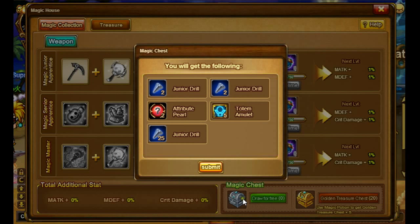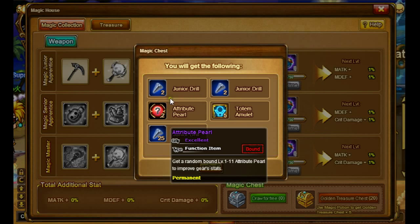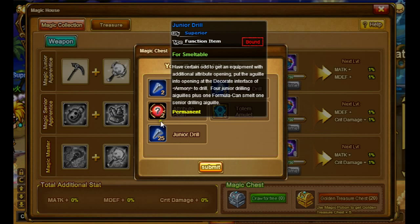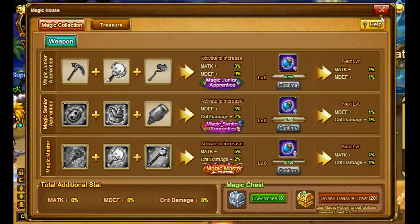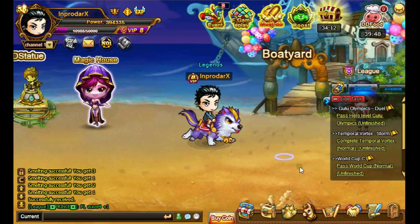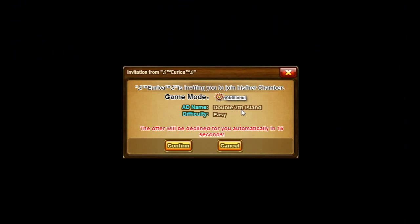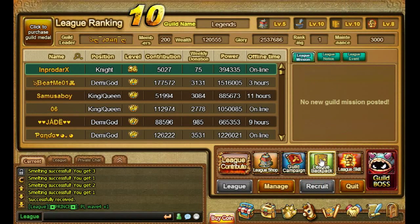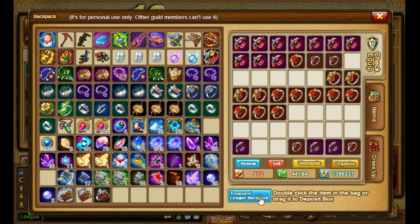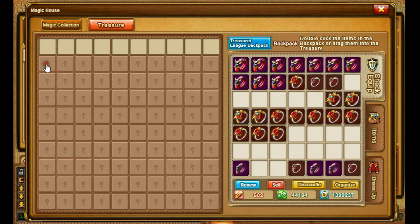You can draw for free, and this is what I get today — you get five items. They can change and will most likely never be the same. Don't worry about the DD Statue because you need coins for it and you really need quite a lot. So let's go to Liga. In the Liga Backpack you can also access the Magic House.